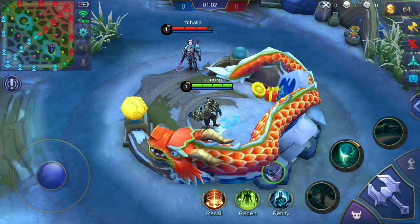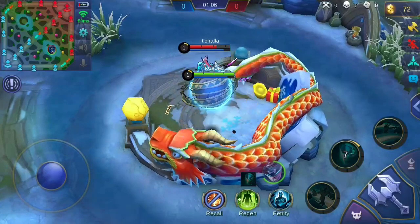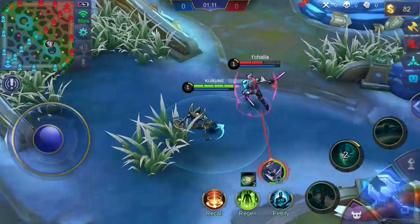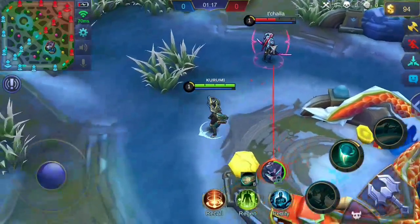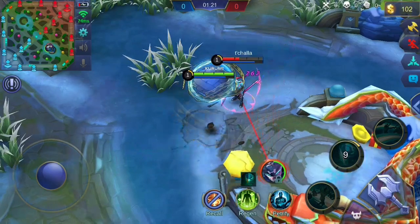Another cool thing about this skill is that it knocks up enemies that try to use a blink skill to move across or towards Kufra. A good example would be Saber's second skill — as you can see, Saber is trying to dash towards Kufra but he is knocked up instead. This also cancels the supposed damage of Saber's second skill. We will show more examples in the tips and tricks section.